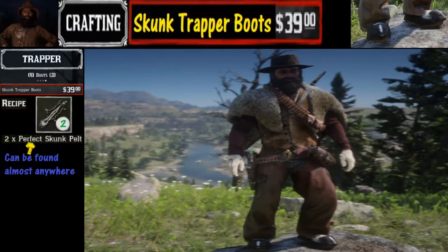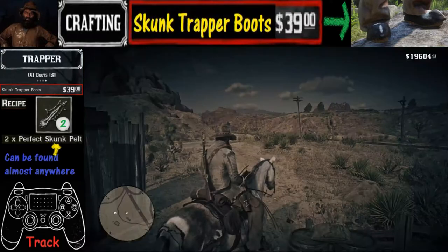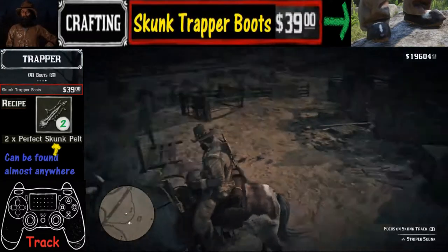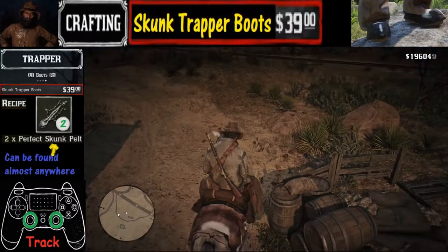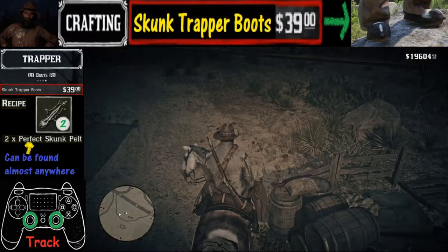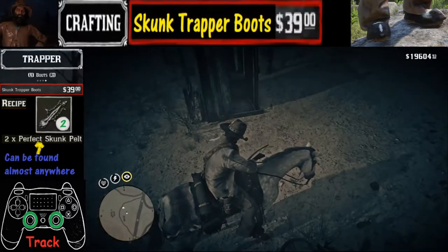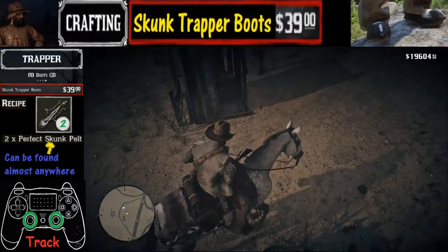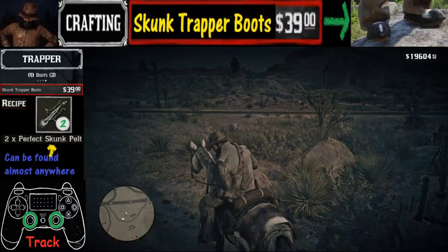The good news is these skunk pelts can be found almost anywhere. The tricky part is catching them. My favorite method of tracking these things is to use the tracking method, which involves pushing in the L3 and R3 buttons at the same time, which will allow us to see different objects as well as track different trails. We can specifically track a skunk trail if we need to, but it also allows us to see where these things may be hiding in our field of view.